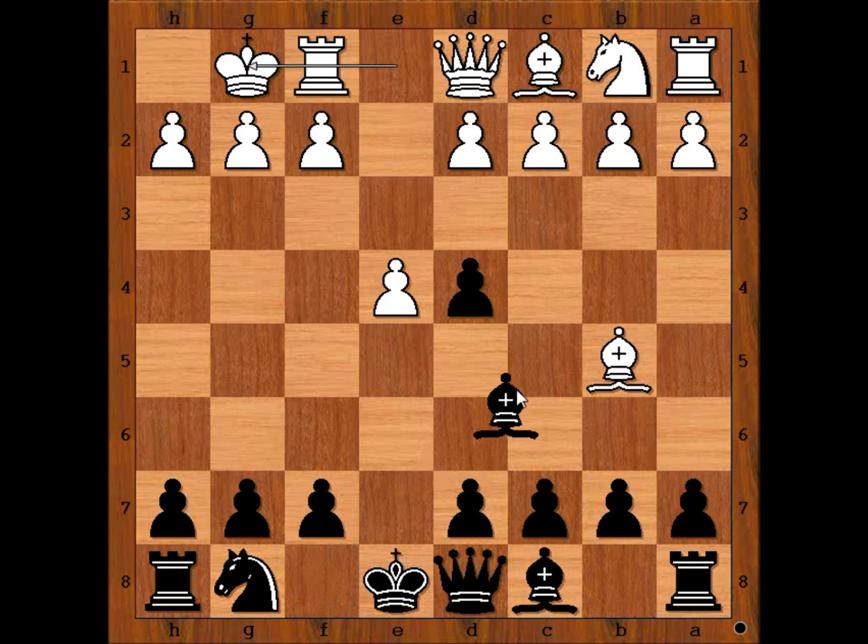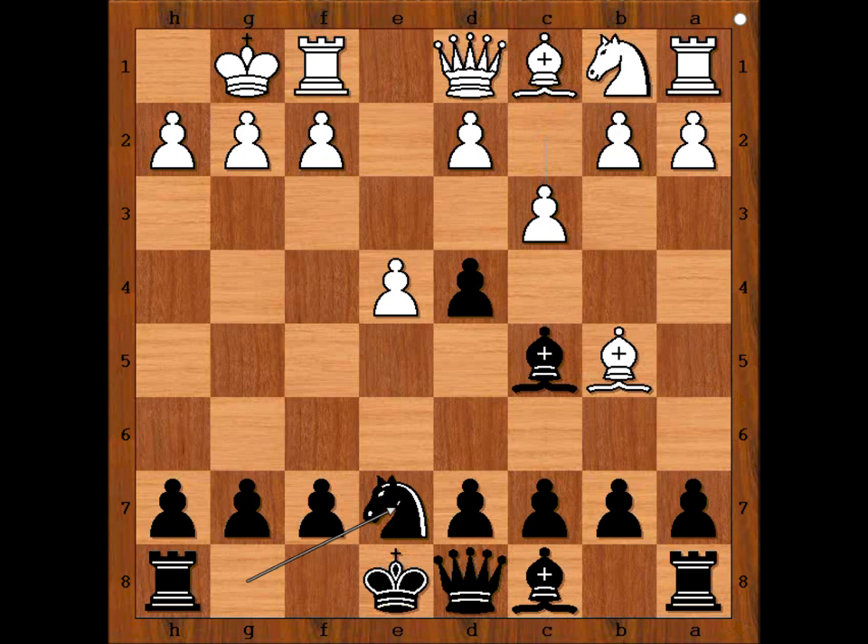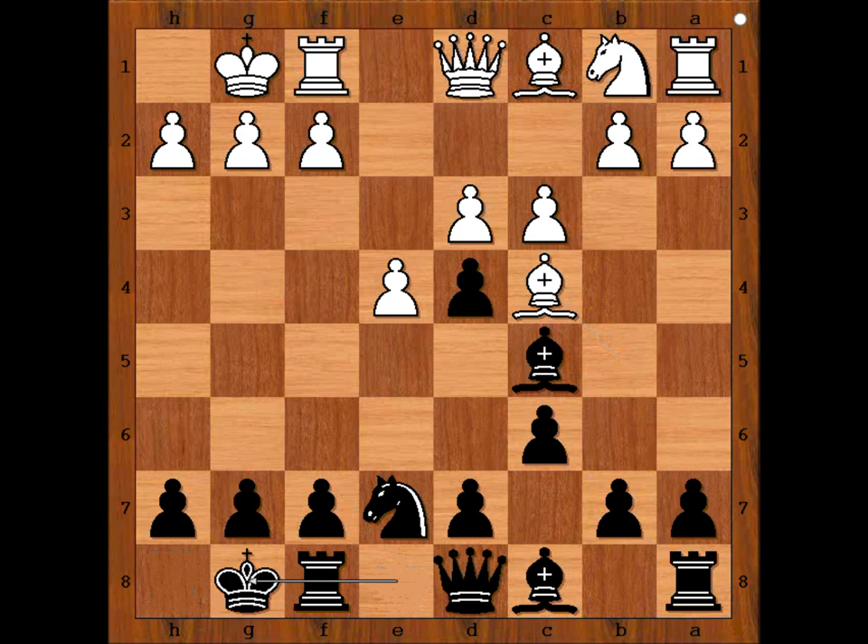Borden castled kingside, bishop to c5, c3, knight to e7, d3, c6 attacking the bishop and preparing d5. Bishop to c4, Bird castled kingside, bishop to g5 pinning the knight, king to h8 preparing f6.